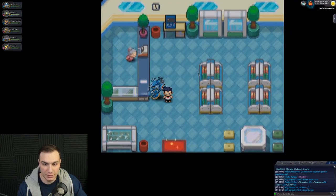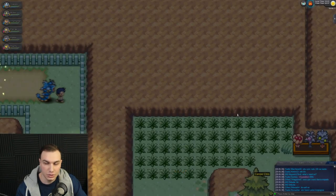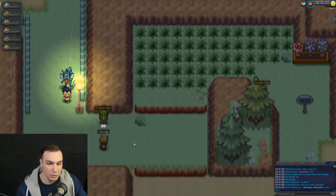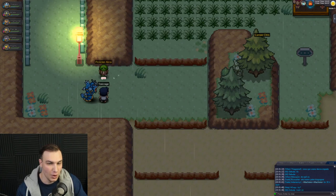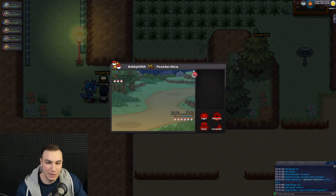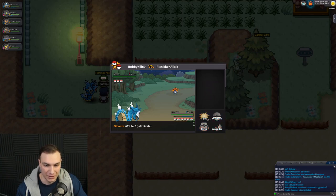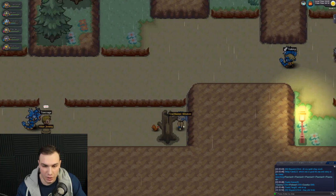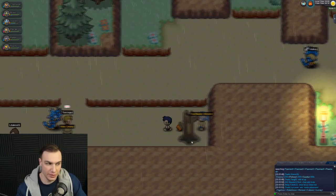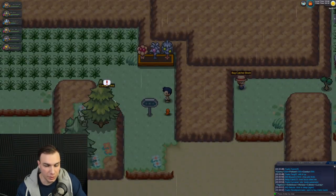Heading east through this area with the little picket fence puts us on Route 9, making our way toward Rock Tunnel's entrance. There are a few trainers to battle here. I'll skip the battles unless something cool happens. There's also one of those Trial Master NPCs — I'm guessing that's either a future quest or one they're still working on. I'm really excited to see what that's about.